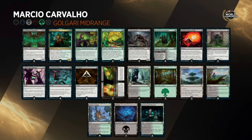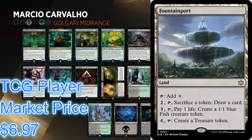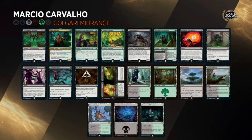Looking at the mana base — it's very simple. You've got your dual lands: two Underground Mortuaries, which are surveil lands that help you filter through the deck, Blooming Marsh, and Restless Cottage as dual-color lands. Then you've got two Fountainport — a very good utility land. You can pay two and sacrifice a token to draw cards, so if you're making map tokens off the Sentinel you can sacrifice them to draw immediately rather than taking a chance at getting a land. You can also pay three and one life to create a blue Fish token as a draw engine or blocker, and pay four to tap for a treasure token if you're trying to ramp, though that activation rarely gets used.